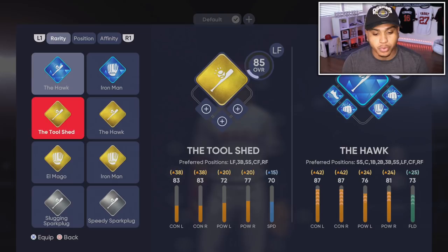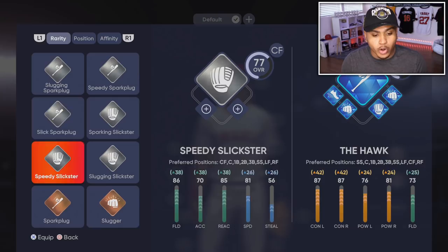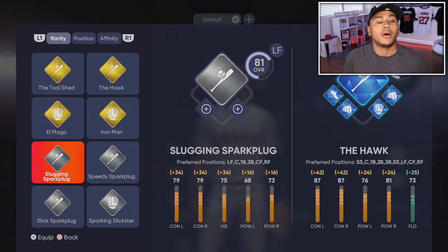The best archetype you want to go with in MLB The Show 21 is the Spark Plug — it's pretty much the best hitting archetype. It focuses on contact, power, and vision. As you upgrade it you can focus on different things as well. I chose Spark Plug and then moved over to Slugging Spark Plug, which also focuses on contact, vision, and power just like the bronze Spark Plug.